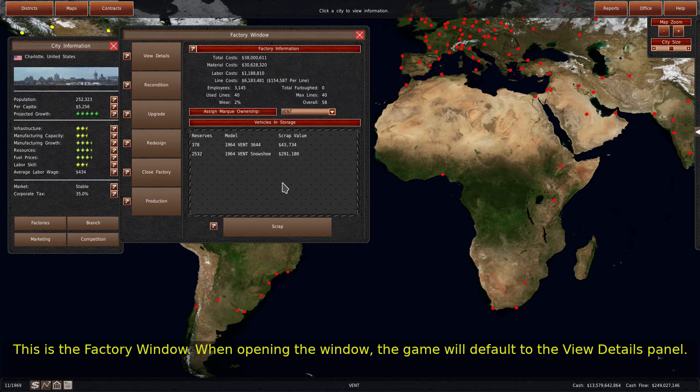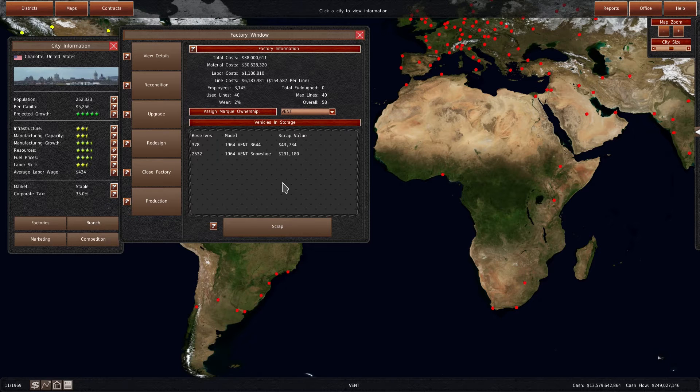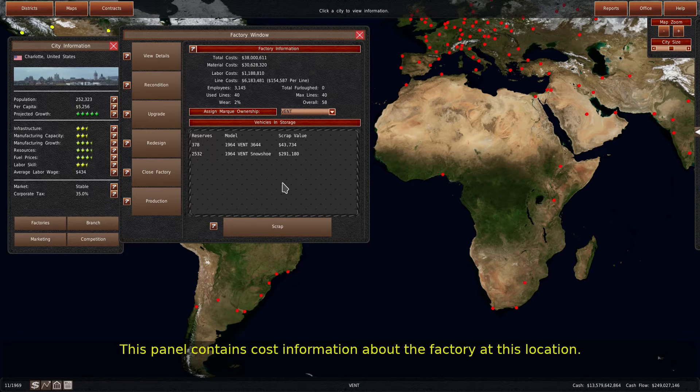This is the factory window. When opening the window, the game will default to the view details panel. This panel contains cost information about the factory at this location.